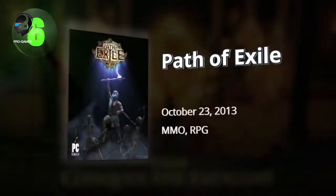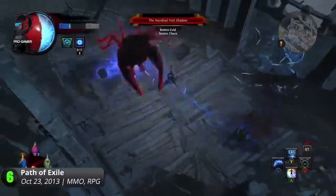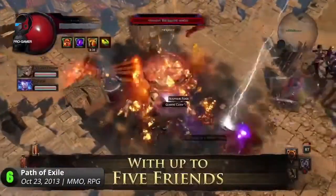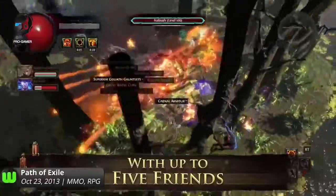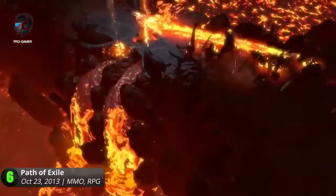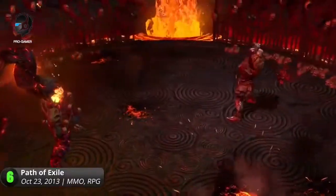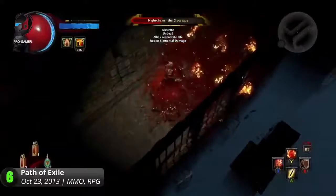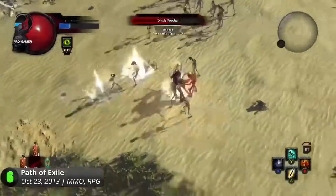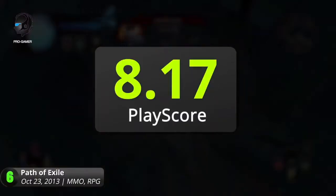6. Path of Exile. While it borrows heavily from the Diablo series, the game captures the atmosphere of old action RPGs and upgrades it with a host of new features. It boasts in-depth character customization and unique level progression. Dive into dark dungeons, slay ferocious beasts, and collect gems to improve your abilities. It also has a comprehensive passive skill tree that'll let you further personalize your Path of Exile. It has a PlayScore of 8.17.